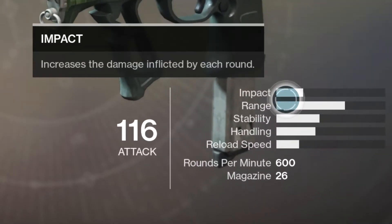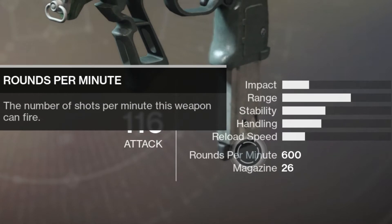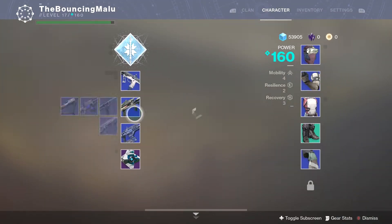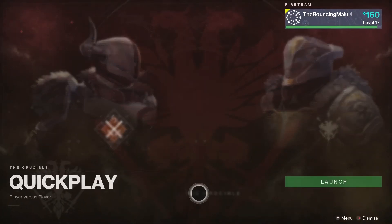Here's its impact, range, and that stuff. It holds 26 rounds and shoots at 600 rounds a minute. A special thing about this weapon — its recoil is pretty much vertical. It already has intrinsic counterbalance in it, so it's working really well already. Let's go ahead and hop into the Crucible. Let's get in there.